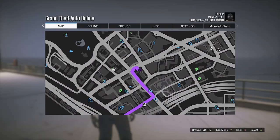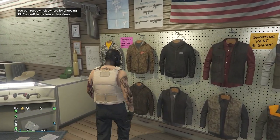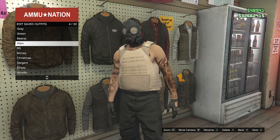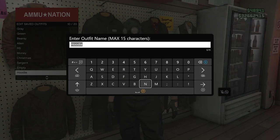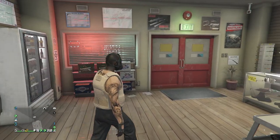All we're going to do now is head to a gun store. When you have made it to the gun store, go over here to the top section, hit Edit Saved Outfits, and save the outfit on any slot that you want, once again. When you do save the outfit, you can then just back out of the tops, and now we're going to start up a job.